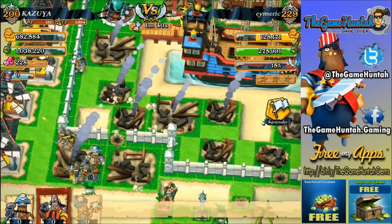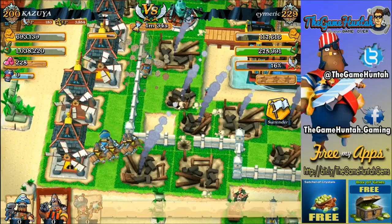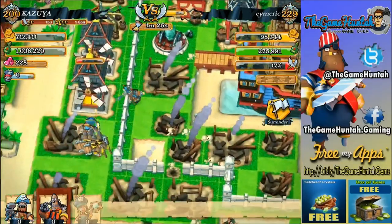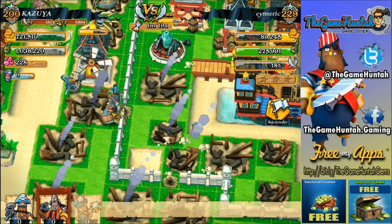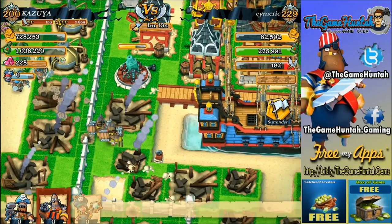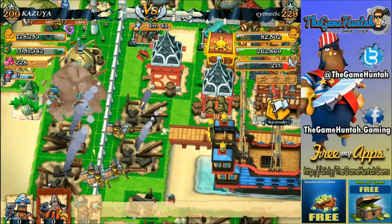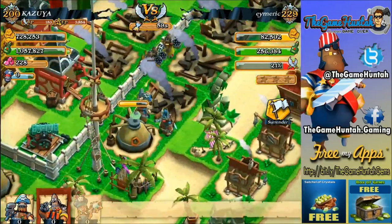Apparently the best way to attack in Plunder Pirates is always diversity. Raids of only one kind of unit doesn't really work. There's a reason every pirate has a special role — that's why you need to combine them in the best way possible in order to be more successful attacking enemies. The heavy gunner is probably going to bring down that mortar — nice job, not too bad!